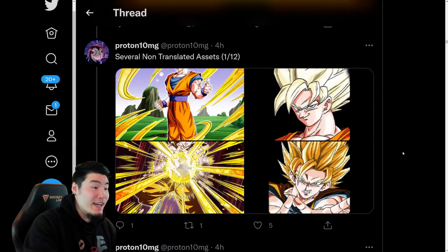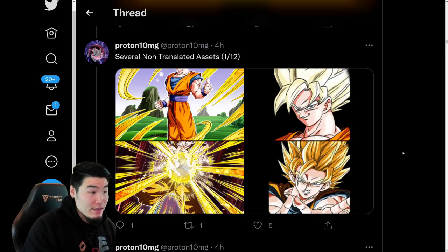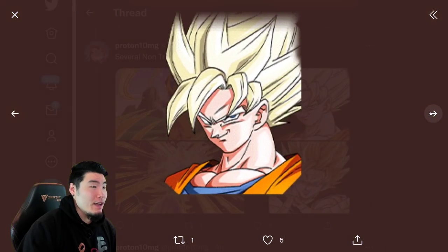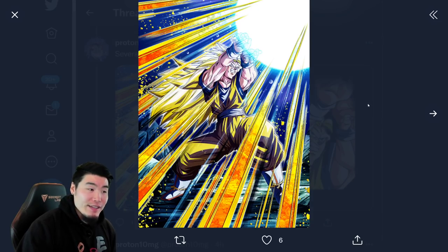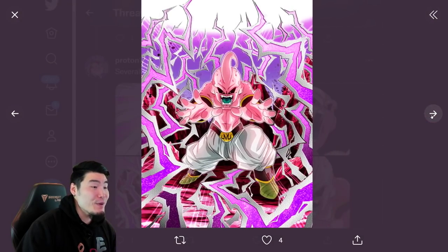These guys, before you get too excited, are untranslated at the moment. So the reason this data download was so big is because they included a bunch of data that is not ready for release yet, but we'll be getting them on Global very soon. We have the assets for the — I think it's INT — Super Saiyan 3 Goku, or he transforms into Super Saiyan 3 Goku. And he's part of the Dual Dokkan Fest with this guy right here, which is the STR Kid Buu.